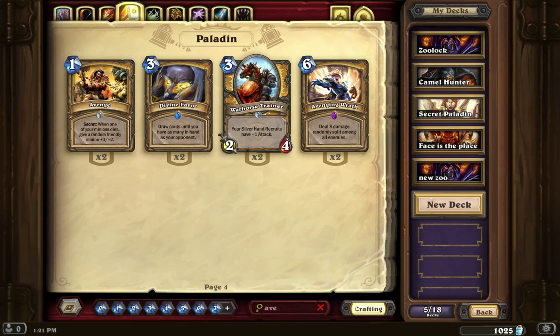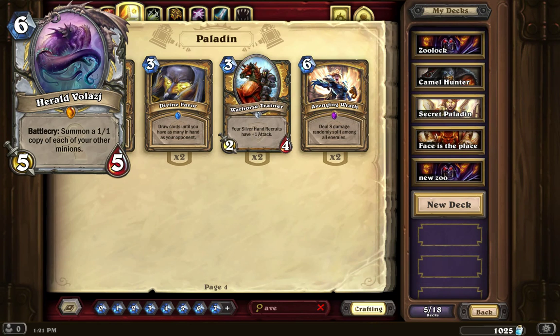The next card we're going to take a look at is Herald Volazj. This card basically reminds me of a Tavern Brawl we've had in the past — his Battlecry kind of makes me think they took that Tavern Brawl concept and applied it to this legendary. It is a 6 mana 5/5. Its Battlecry summons a 1/1 copy of each of your other minions.